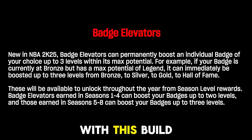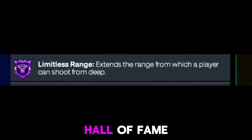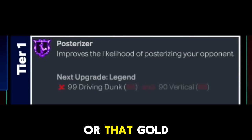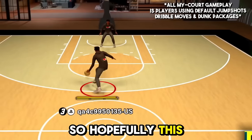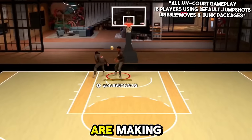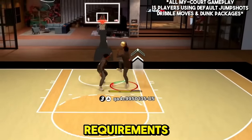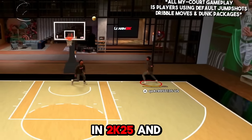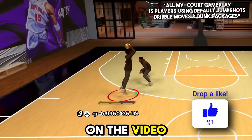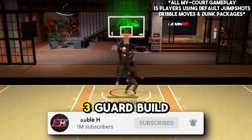If you hit level 30 with this build, you can put one of those badges on Hall of Fame — so you can put limitless range or gold posterizer to Hall of Fame. Make sure to check animation requirements before making any builds in 2K25. Drop a like, subscribe if you're new, and let's get into this 6'3 guard build.